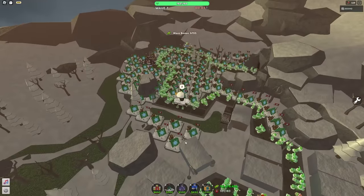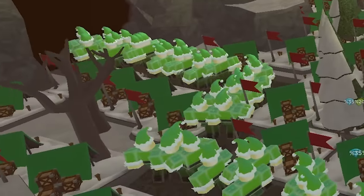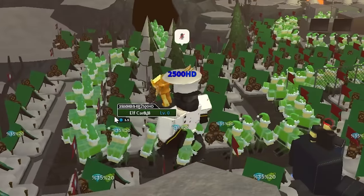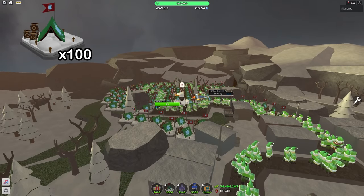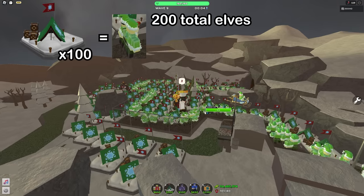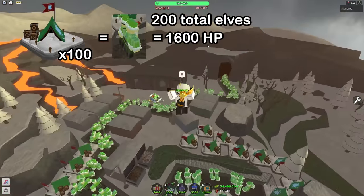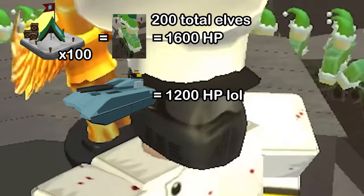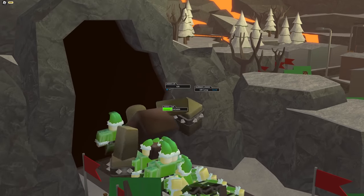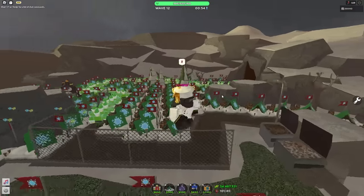I just placed down a hundred elf camps and already we have just a giant swarm. Like I said, a giant swarm of normal elves — they all have eight health. 100 camps means a pair of these eight-health elves spawn, so in total that is 1,600 damage we can do, which is not a whole lot. Look at all the dead guys just falling. We only managed to deal about two-thirds of his health.